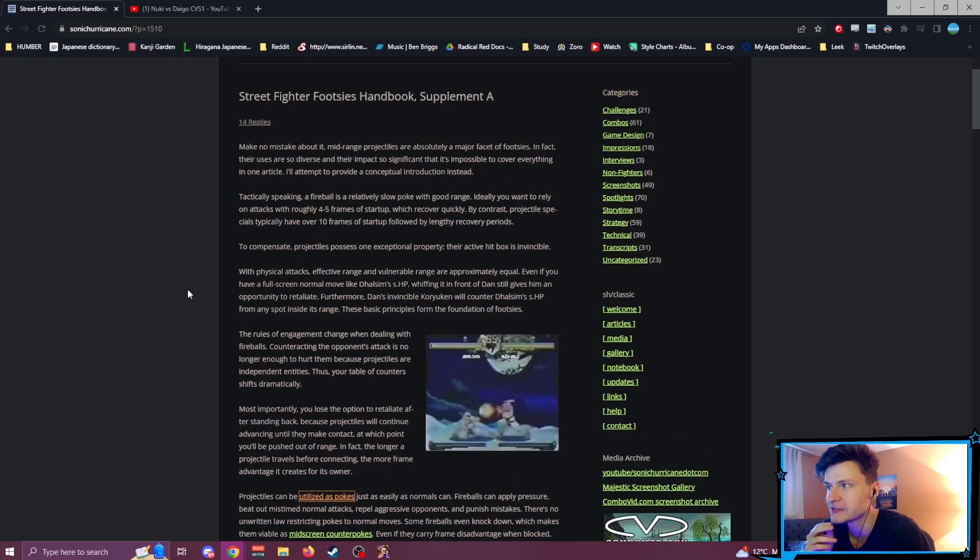To compensate, projectiles possess one exceptional property: their active hitbox is invincible. Physical attacks' effective range and vulnerable range are approximately equal. Even if you have a full-screen normal like Dhalsim's stand heavy punch, whiffing it in front of Dan still gives him an opportunity to retaliate. Furthermore, Dan's invincible fireball will counter Dhalsim's stand heavy punch from any spot inside its range. These basic principles form the foundation of footsies.